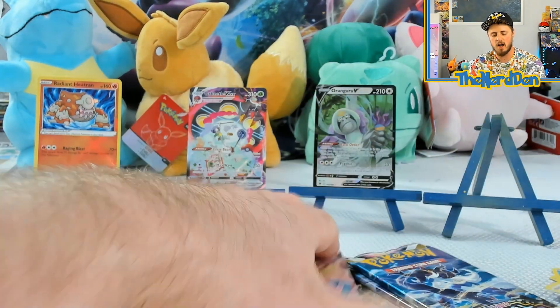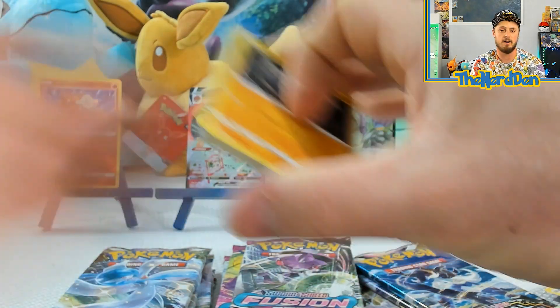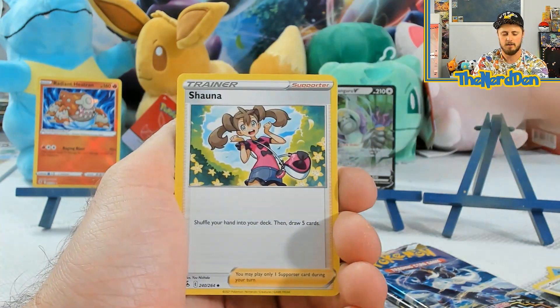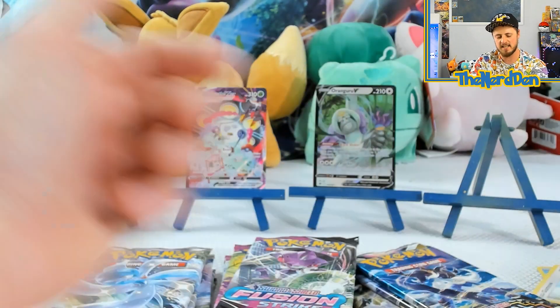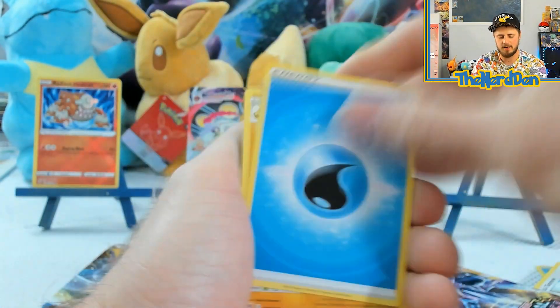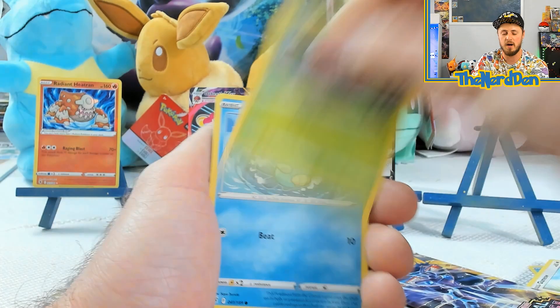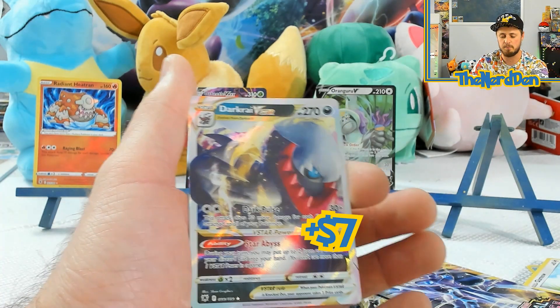Let's get back into the Pokemon opening. We got Stantler. Fusion Strike — let's see if we can finally pull that Gengar VMAX alternate art, because I have yet to pull those. I want those so bad. We got Pheromosa, Falinks into an Espurr Non-Holo. From Astral Radiance, the only major alternate art I really want right now is the Beedrill. The Palkia and the Dialga I'd love to have too, but the Beedrill is my number one because I already have the Machamp.